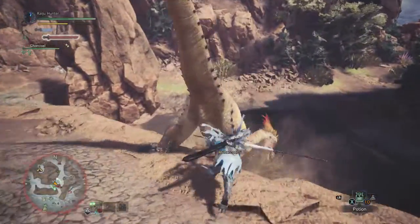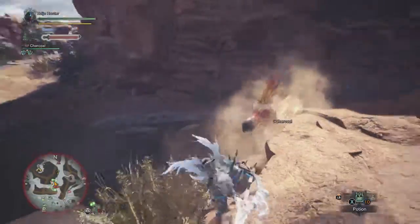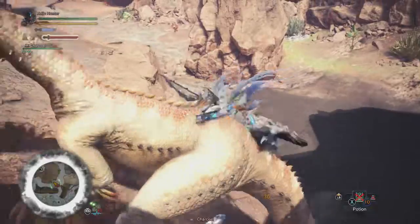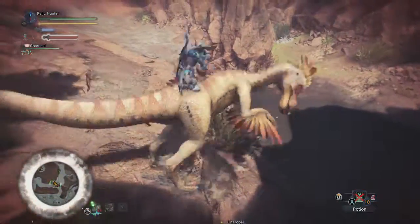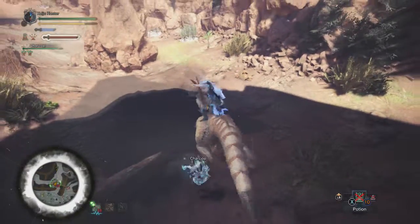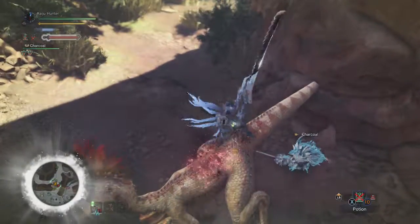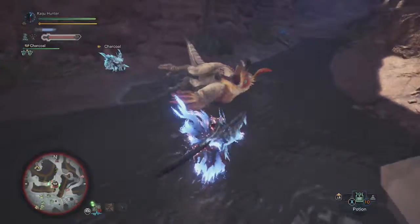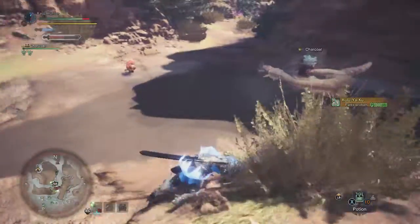Once you fight a monster enough, you'll be able to actually see their cues and their tells. Generally, once you get so far in investigating a monster, it will actually show you skulls on their logo on your map. You'll be able to know exactly when they're going to die and how far you can push them.